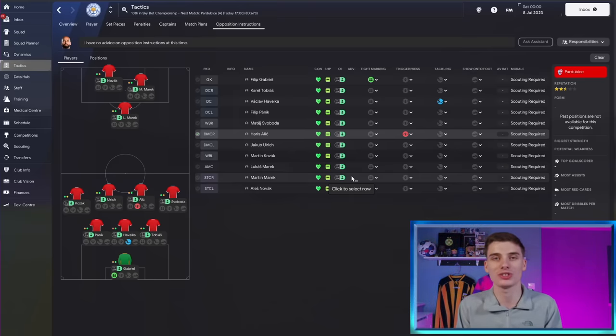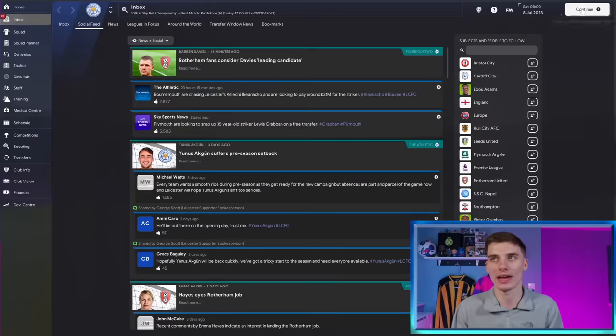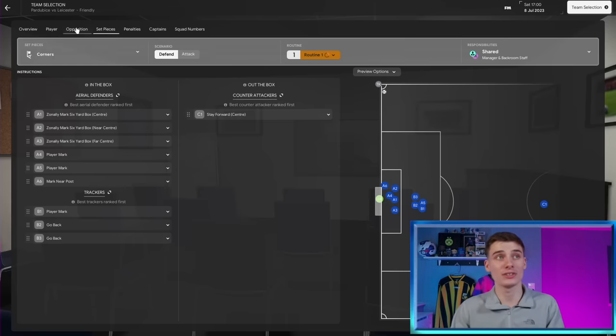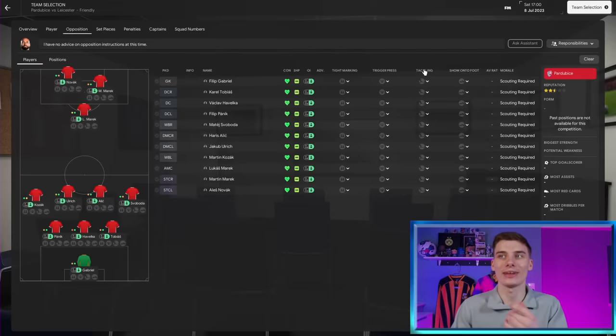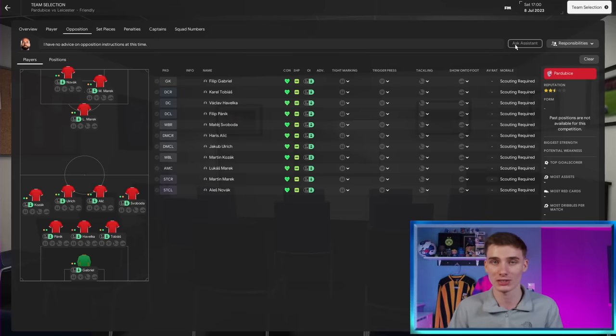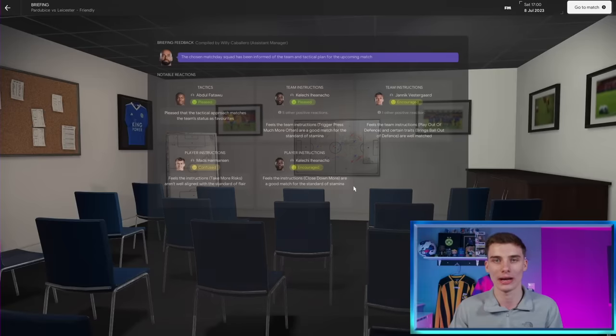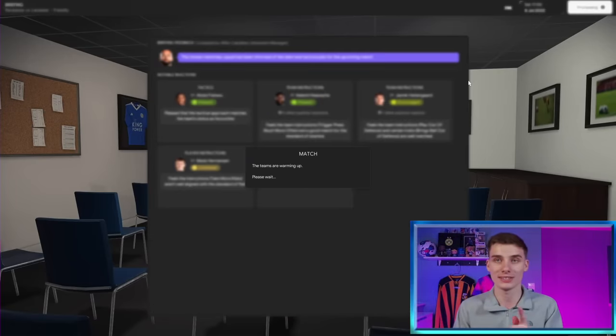You might not agree with everything the assistant suggests, so you can change it, but always start with their opposition instructions as a base. When you get to the match itself, you can click Opposition from that screen and do it straight away without having to remember to go back to Tactics. Providing it's a team you know something about, use the assistant's recommendations - they'll help nullify some of the opponent's stronger players and hopefully get you more wins.